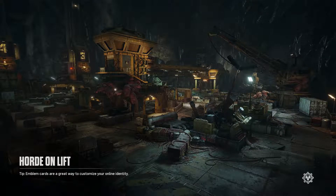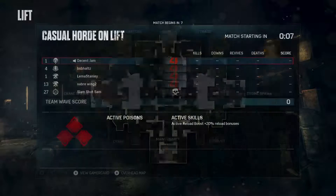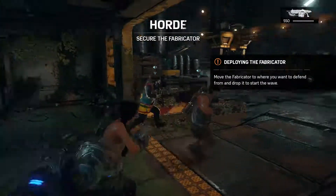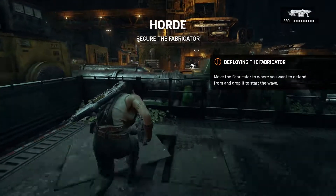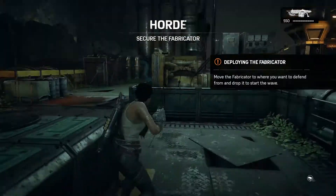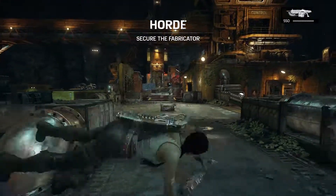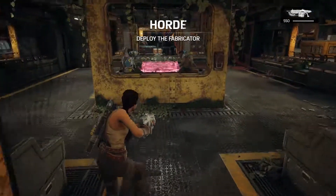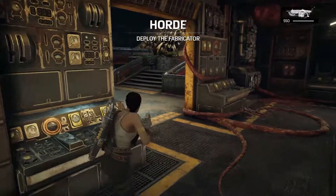One second delay, not too bad. Right, horde mode, let's do it - killing evil aliens! What we need to do first is the fabricator. This is new - you put it down, you get power for killing enemies, then you can purchase fences from the fabricator with power. It's like tower defense. Getting the feel for the old controls again. Now we need to find a decent spot to put the fabricator somewhere defensible.